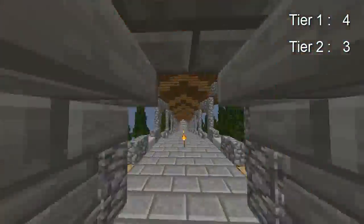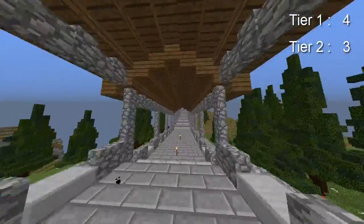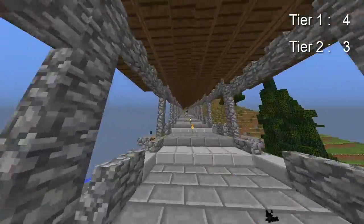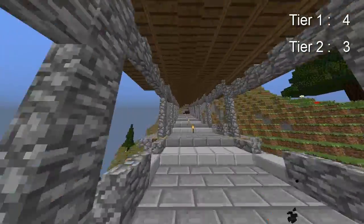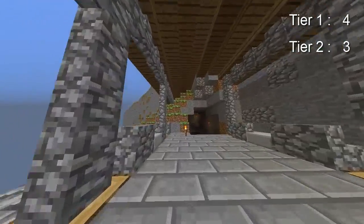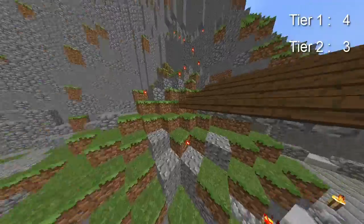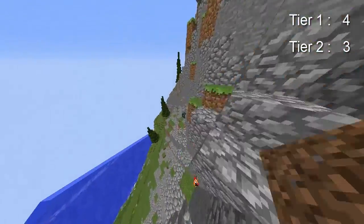Maybe there's a cave over here — come in here. The reason I'm not going to show the whole chest route here is it doesn't have that many tier twos — it's like one of the other places. After that come over here and I'm going to scale this mountain. There's a tier two right over here.